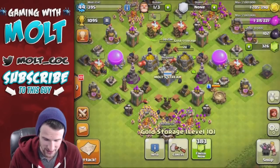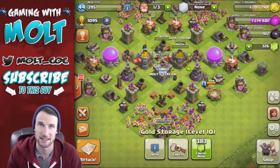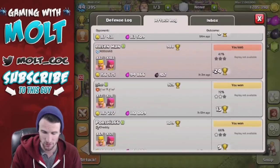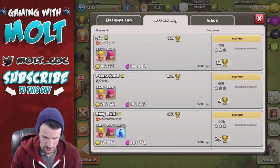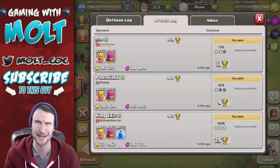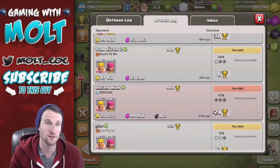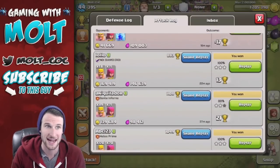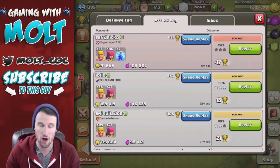We also very badly need to upgrade one of our gold storages because we just filled up in no time. But first, we're going to go into my attack log — you can see the last little bit of attacks I did today. Right here was the first one: 271, 307 — nice — 202, 143, 187, 110.